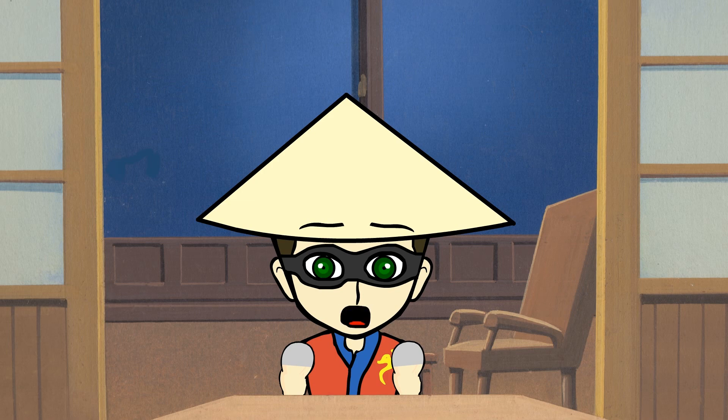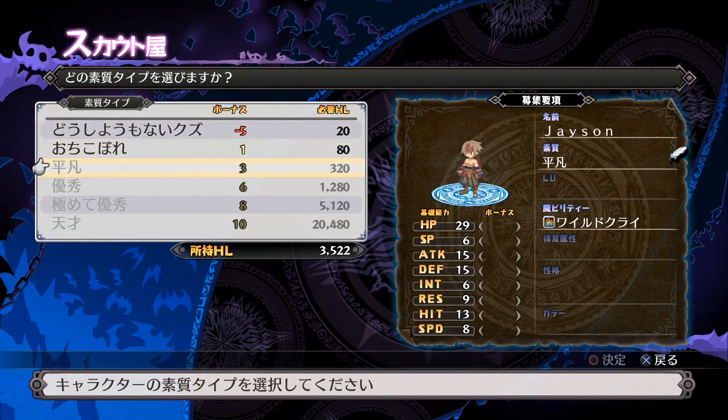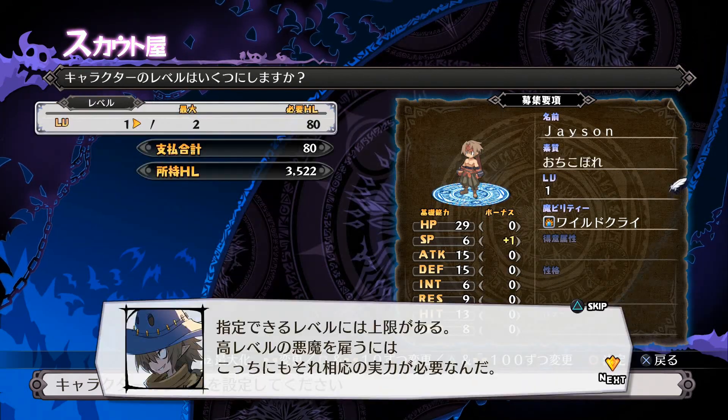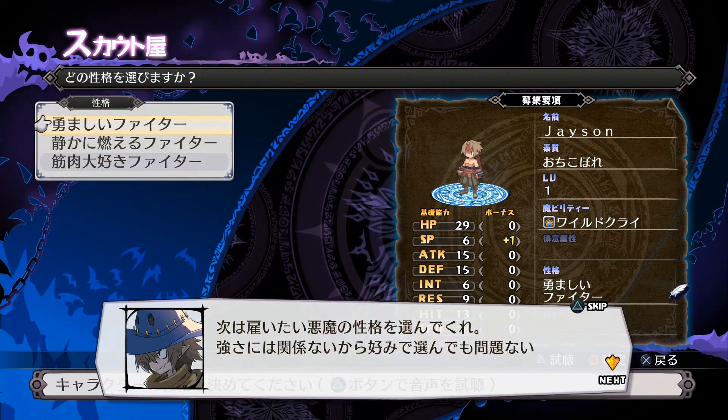Now let's talk about the new things in this game. First, they changed how you get troops and created characters. Rather than going into the dark assembly and using mana, you now use cash — or hell in this game — to buy new characters and even train them up to the levels that other characters are at, cutting back on the grinding.